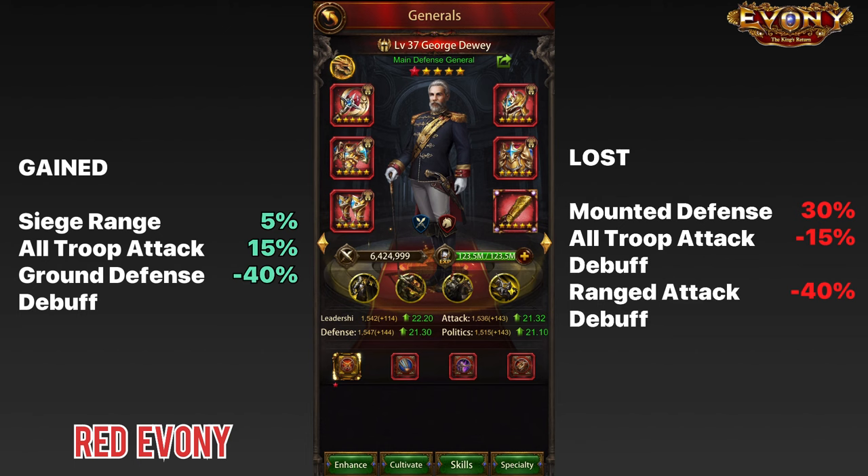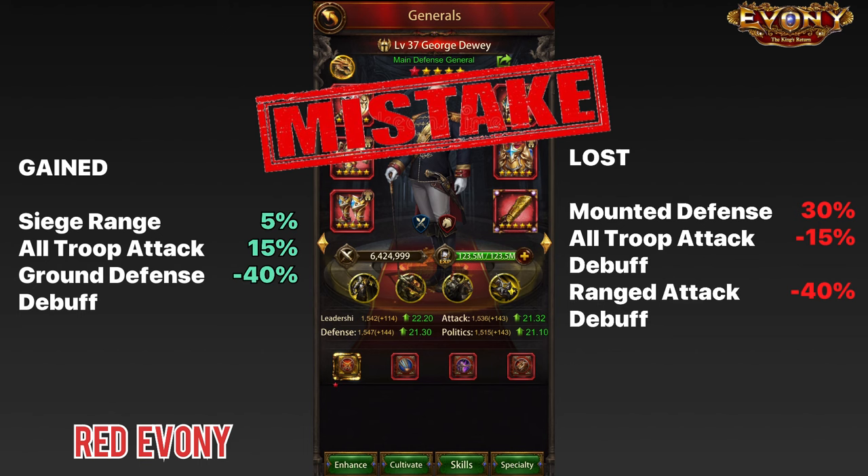And that is the mistake. By adding just the choreo bracers, you have made your defense weaker. And unfortunately for most people, this is further compounded when they add another sieve gear piece — and for a lot of people, the common choice is the choreo helmet.